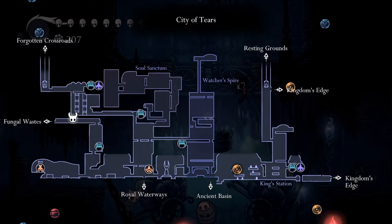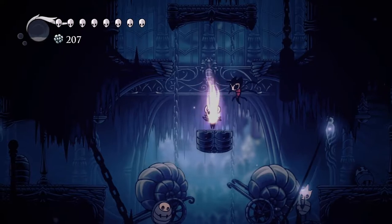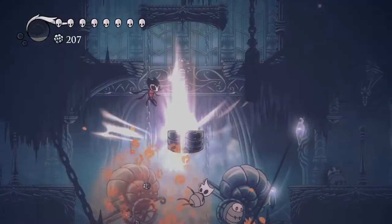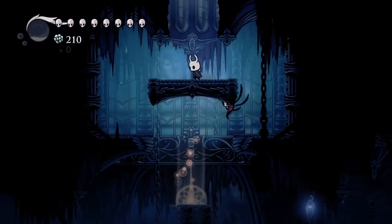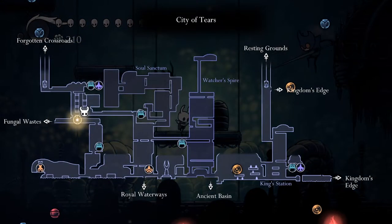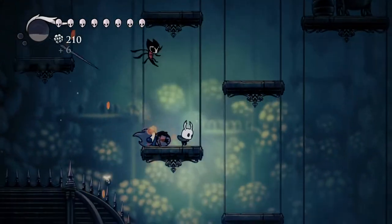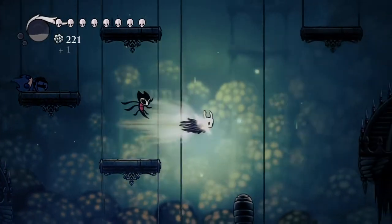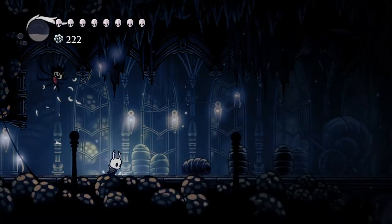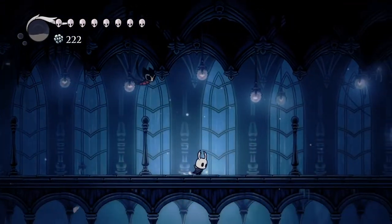I pressed down to set a waypoint — that's one of the many rewards I got last time: the Dream Gate. It's a new spell where I can set waypoints and fast travel to them later. I'm going to intentionally use it a couple times this episode just to get familiar with it, so I can use it more effectively later.